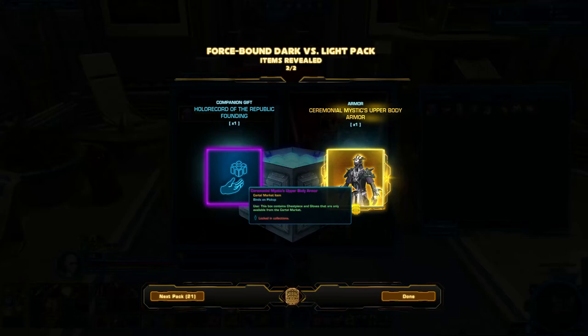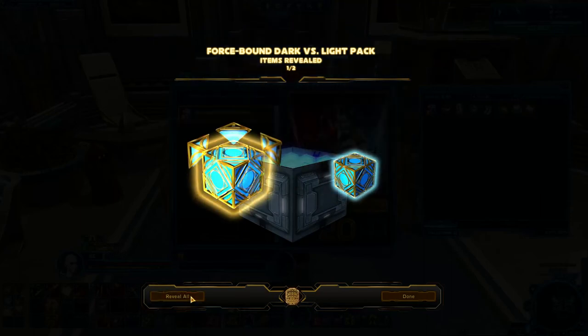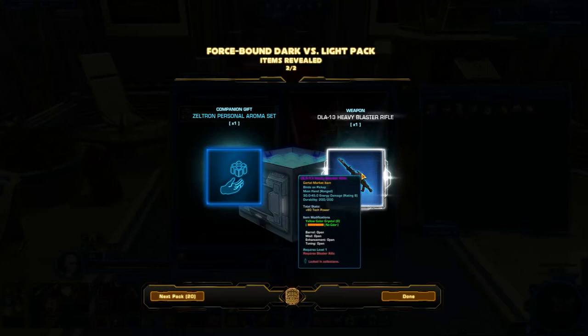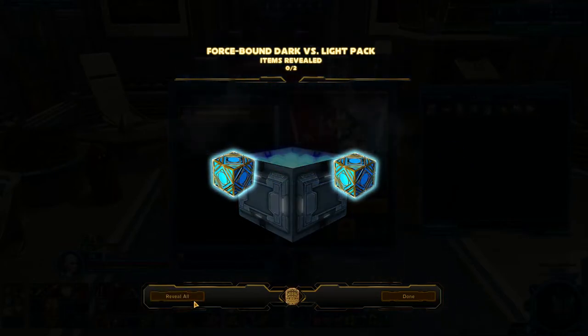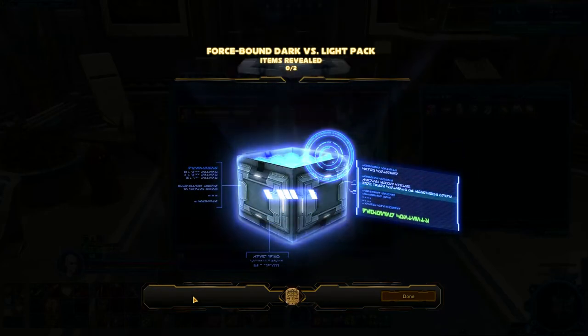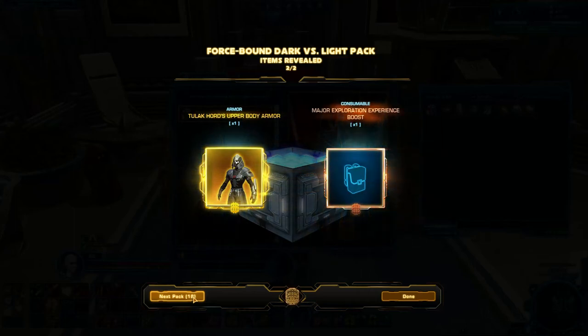Does it come with a headpiece too? Chestpiece and gloves, alright. There's a reveal all option too. So we have a blaster rifle — you can't preview them from this screen, which is kind of unfortunate. I miss being able to do that. It is a blaster pistol. I guess there's not as much need to preview though, since you can actually see the items on screen. Tulak Hord's upper body armor — I think that actually sells for a decent amount. I know the helmet sells for a lot, and that might be decent. And an experience boost — frankly, I'd rather have the companion gifts.